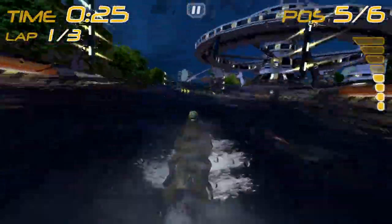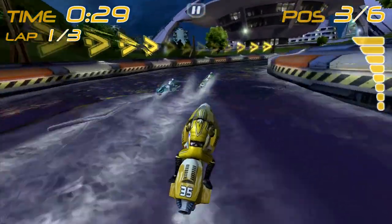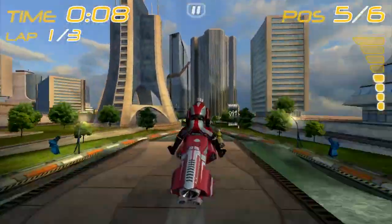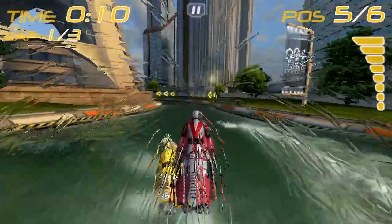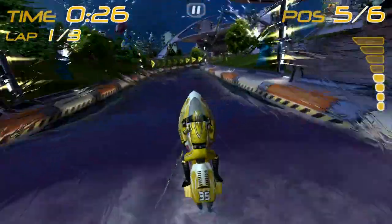On Tegra 3, we've added a number of enhancements for Riptide GP. One of the biggest enhancements that people will notice right away is that the frame rate is a lot higher and a lot more smooth. We have a lot of pretty complicated physics simulation going on with the water, and the four CPUs in the Tegra 3 are able to handle that a lot better. We've also added a camera splash effect — you get little splashes of droplets on the screen that kind of run realistically off of the camera as you're going forward.